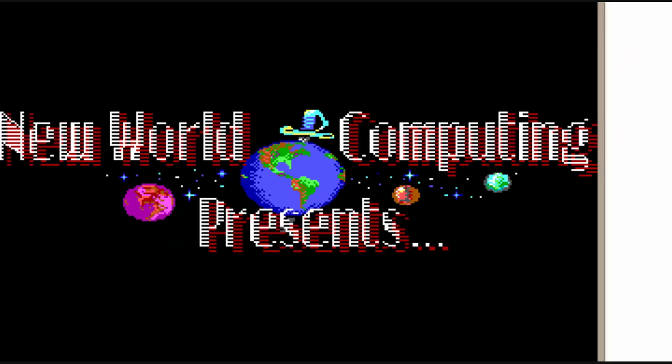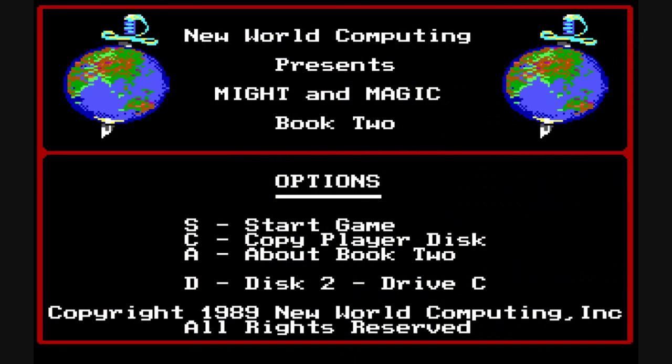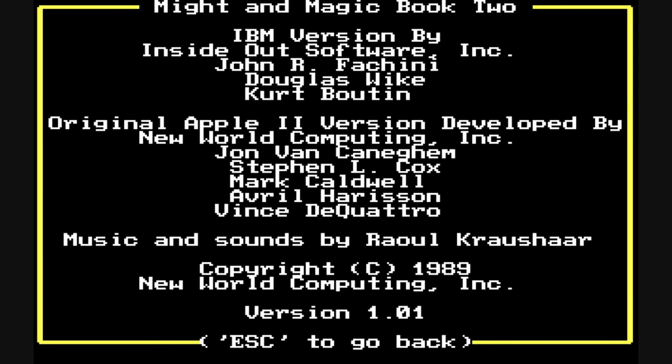Might and Magic 2 was created by New World Computing and released in 1988. It is a role-playing game and a sequel to Might and Magic 1. The official name is Might and Magic 2: Gates to Another World. The plot is to save the troubled land of Kron. Most of the chaos is caused by the evil character Sheltum, a eunuch guardian created by ancients who went haywire. While defeating Sheltum is the main goal, there are many different sub-quests.